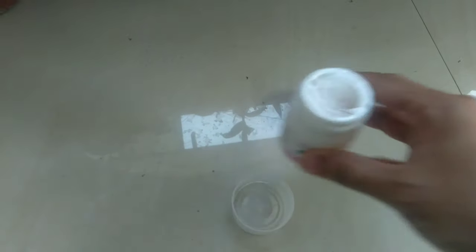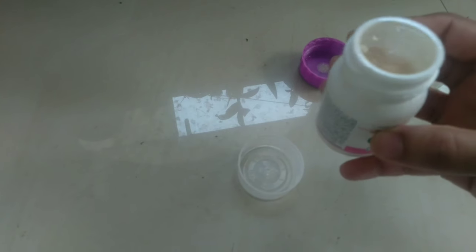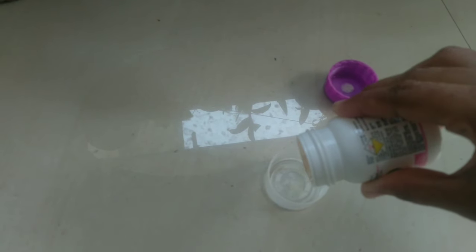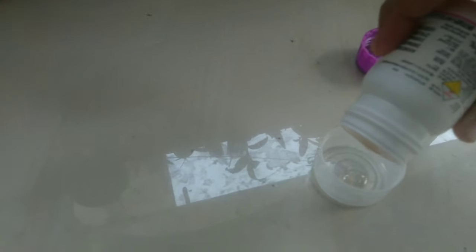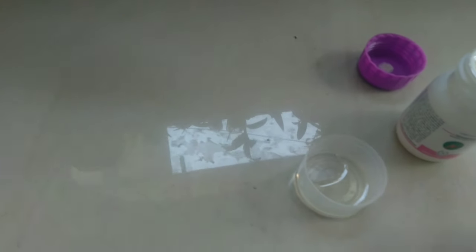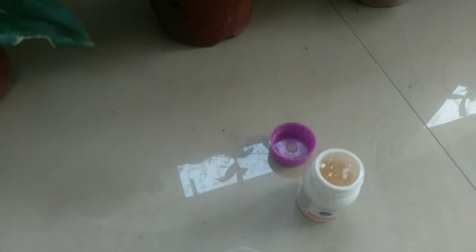Then we add 1.5 ml. Let's put a pesticide in the bottle and put a measuring cup in the bottle. We put a measuring cup of 0.5 ml in the bottle.